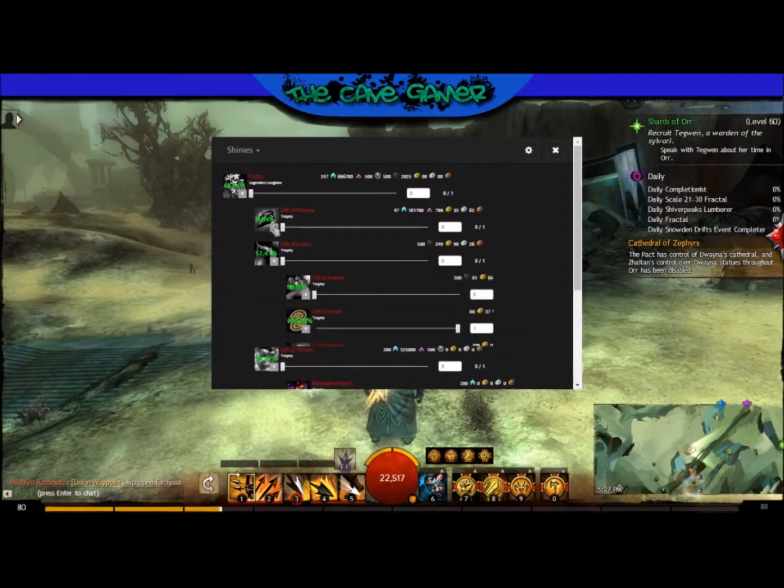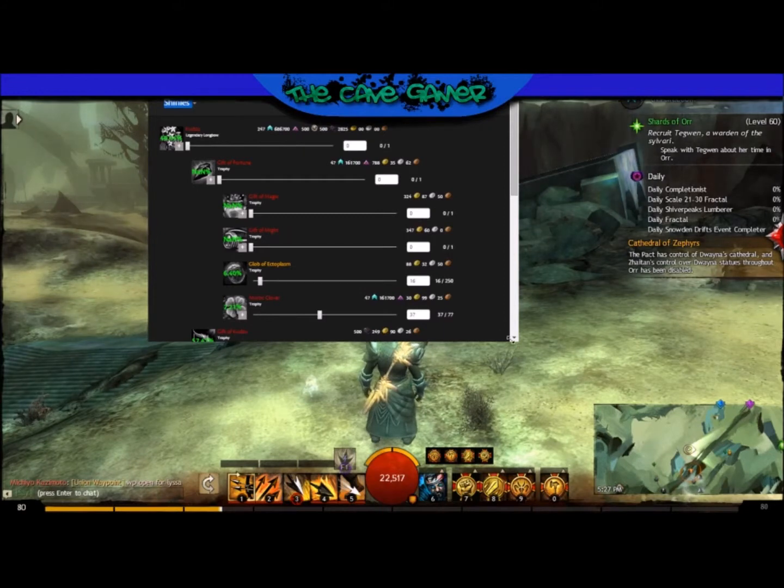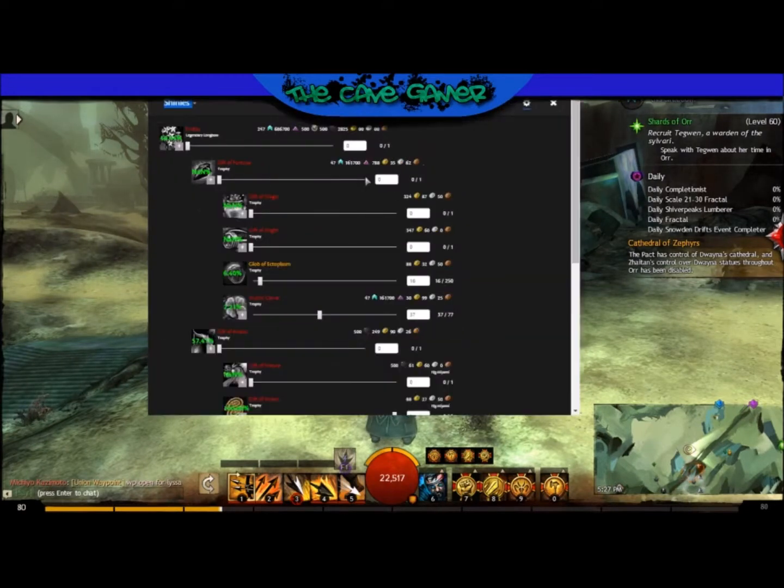I'm going to expand all of these to show you what we have here. It'll actually give you the cost — how much skill points, karma, and gold it's going to take to make this Gift of Fortune. If you break it down by a particular item, you can see that most of this cost for the skill points and karma is actually going to come from the clovers.